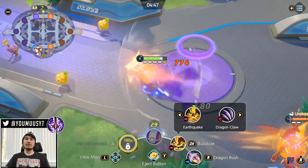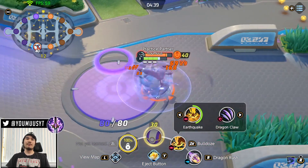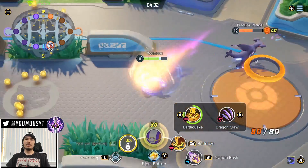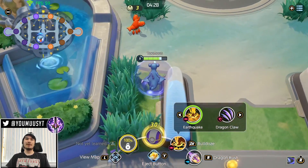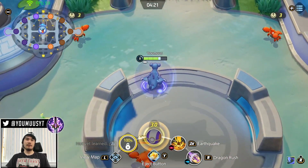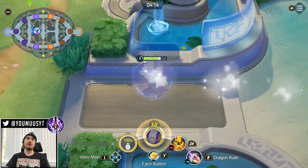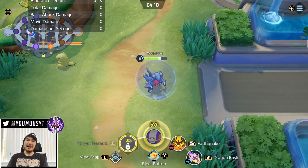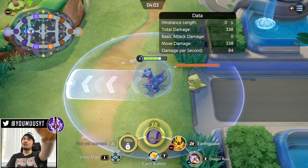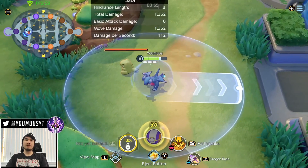If someone is playing really aggressive, you can pull them into your tower and fight them there. You can also combo Dragon Rush with Eject Button — flash in with eject button and then Dragon Rush to grab them. The Dragon Rush hitbox is very healthy: Garchomp jumps behind a bit, so it'll pull enemies even at the edge of the indicator. The side hitbox is also generous.